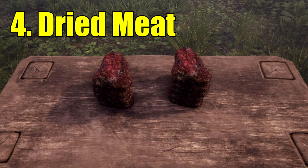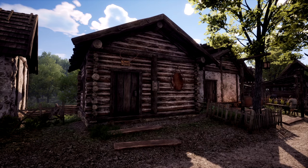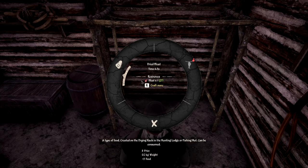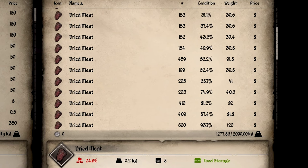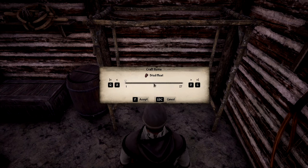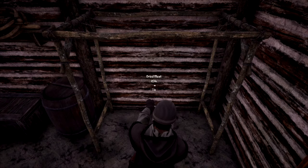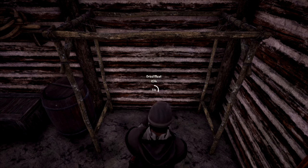Number 4 is Dried Meat. Once you have a hunting lodge and are making too much meat to handle, start converting it into dried meat, selling for 4 coins each — over double the price of raw meat. Even with making food like pottage, you will likely farm meat faster than vegetables depending on your field size, so dried meat is the way to make extra money from the raw meat.